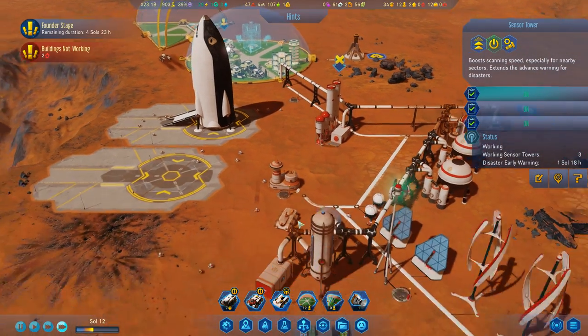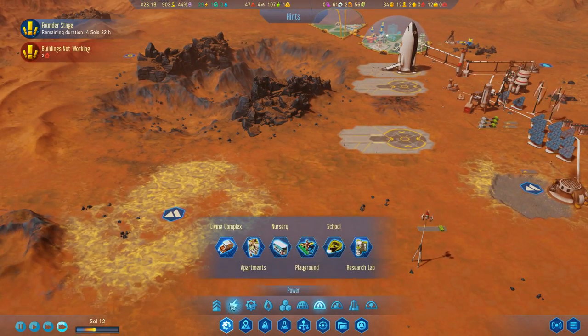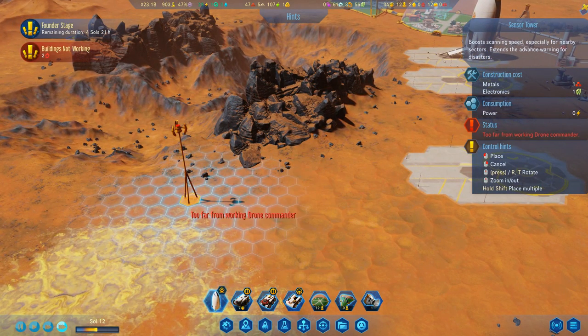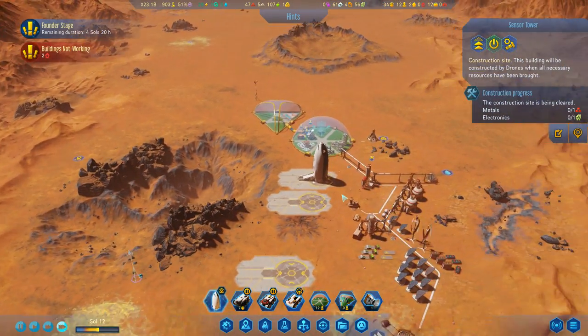Disaster warning - now up to 1 soul and 8 enemies. That's definitely better. Let's try another sensor tower over here somewhere - they nearly don't cost anything apart from the upfront initial cost.